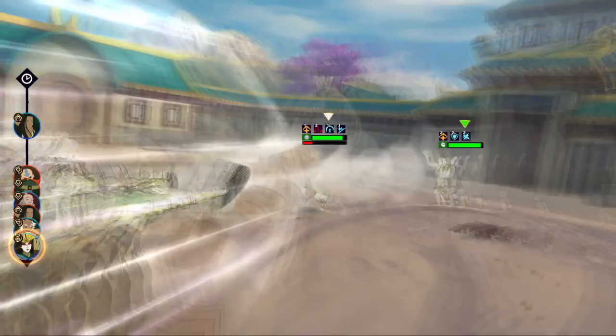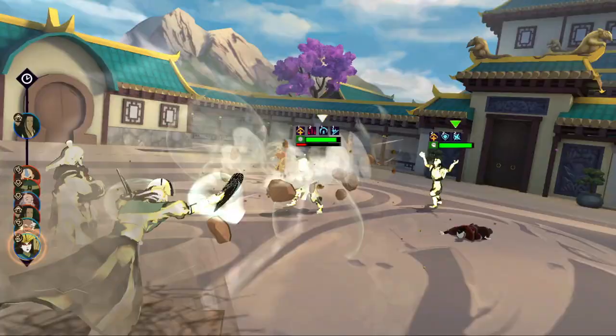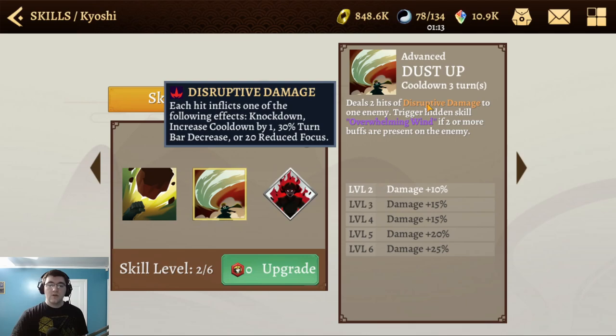Disruptive damage — each hit inflicts one of the following effects: knockdown, increasing their cooldown by one, a 30% turn bar decrease, or 20% reduced focus. And remember, this happens twice, so it checks accuracy versus resistance twice. You can get some very cool effects there.